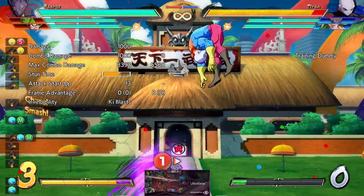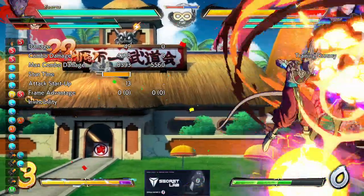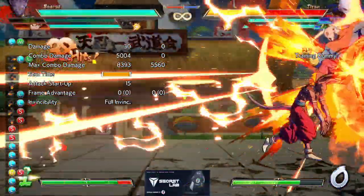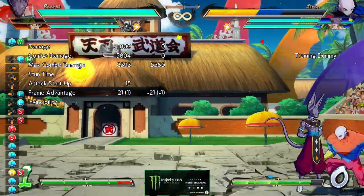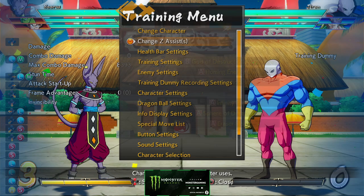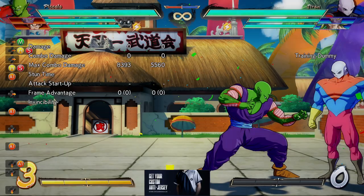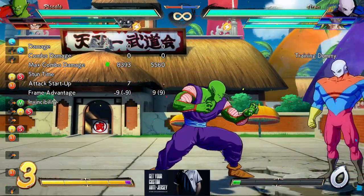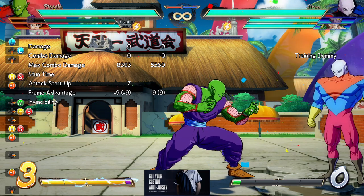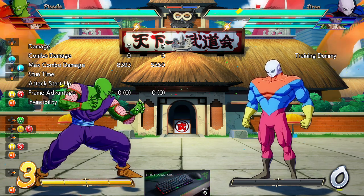He can also spend meter to get a new conversion — off of 2H he can spend that, and with assists he can really cash out. His B assist is a dive that's super plus on hit and pretty plus on block — around plus 34 on block. You can do super dash plus assist with it. It's one of the nicer assists. So if your character needs a plus-on-block assist for mix-up, Beerus is actually pretty good at it. He can check off a lot of options on the list. He's one of the good mid characters I really, really like.